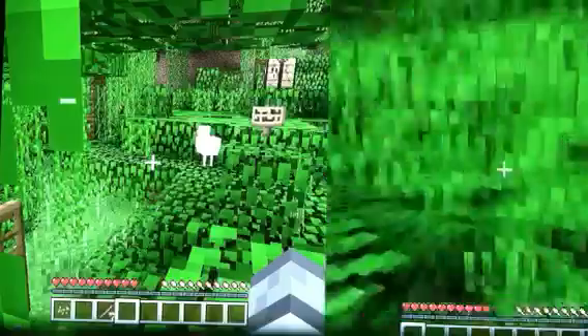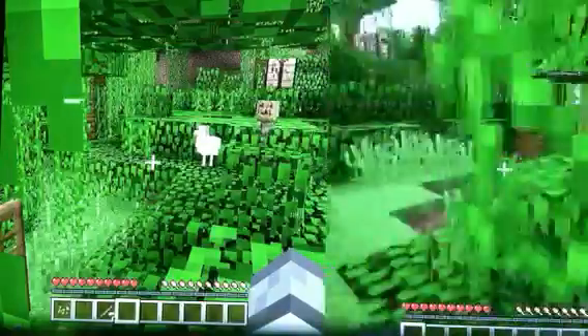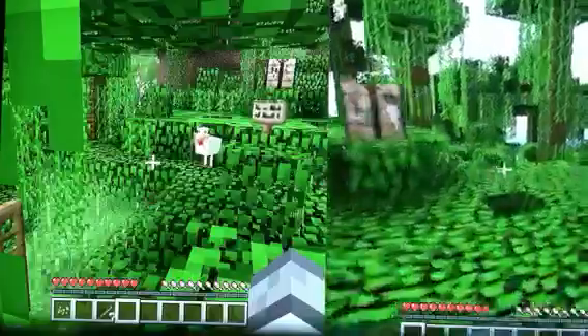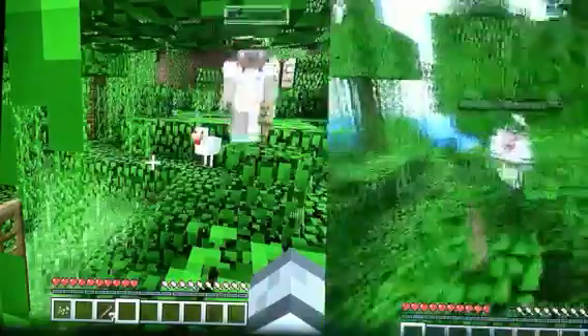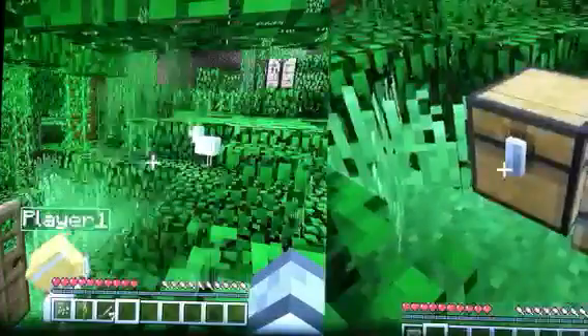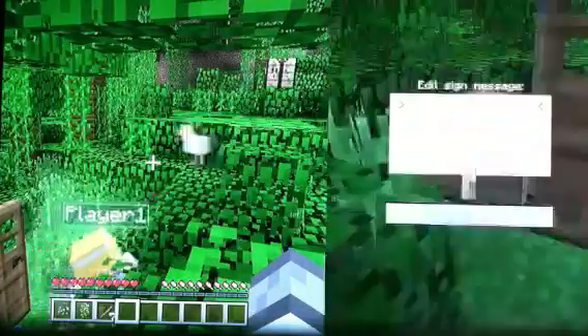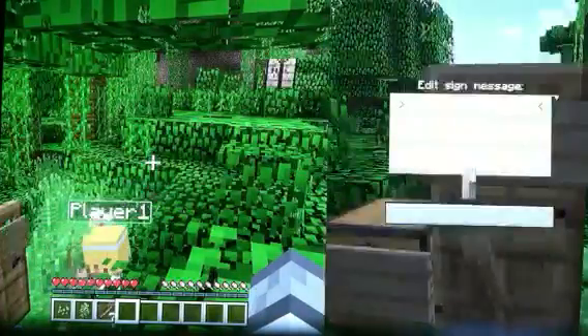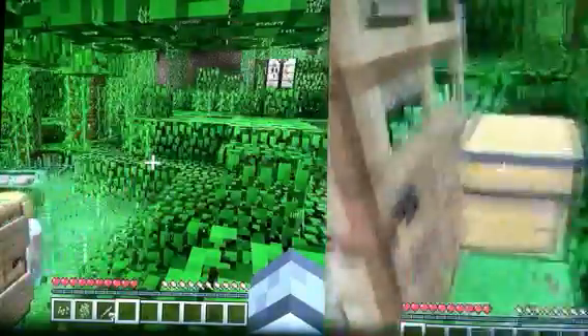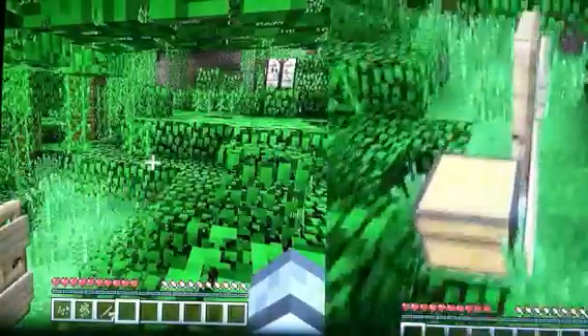If you look at the right screen, let's go grab this — and there's the signs. He can't open chests, you can't open either one, and that makes them able to place it on there. See, you can place it on there and you can put anything you want. You can also do it with crafting tables, furnaces, and other stuff like that.